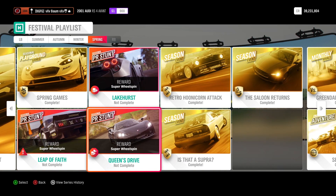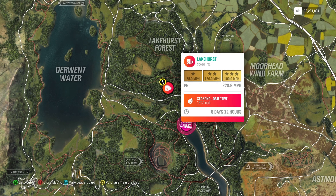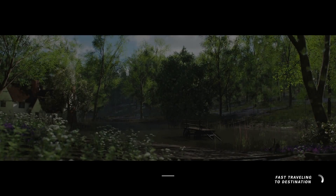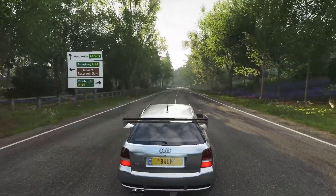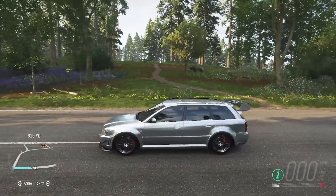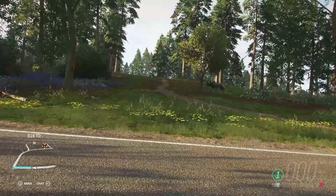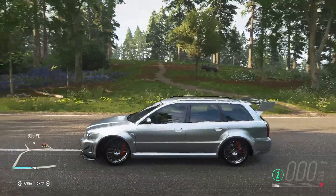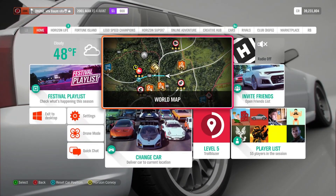We'll end on the photo challenge but first we're jumping into these PR stunts - they shouldn't be too difficult. We've got the Lakehurst Speedtrap here, and we're going to jump down and use our Speedtrap specialty car. If you've been around the channel you'll know exactly what it is, but let me just admire this car for a second - whoever made this tune has great taste in wheels. Those look so good on this car.